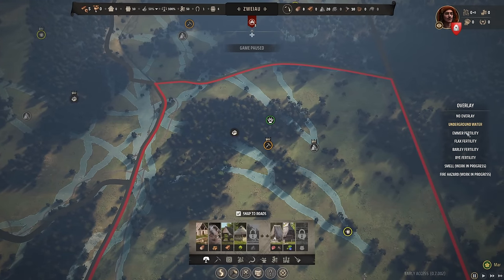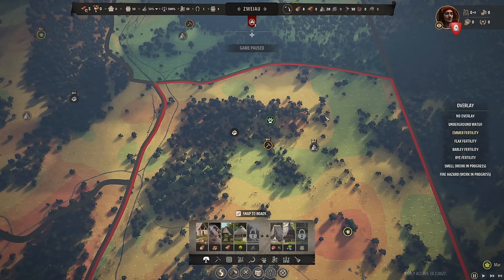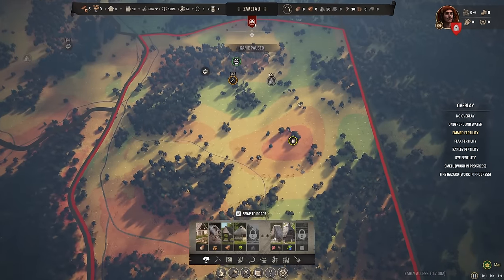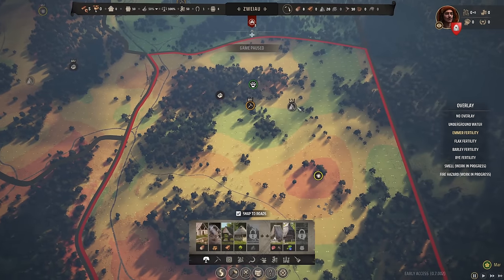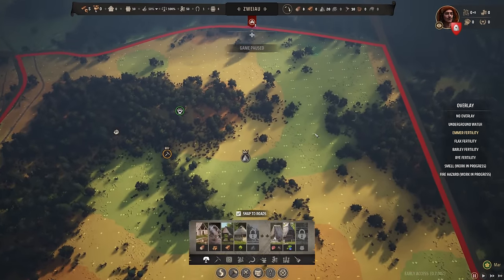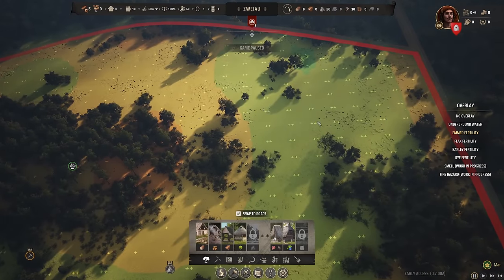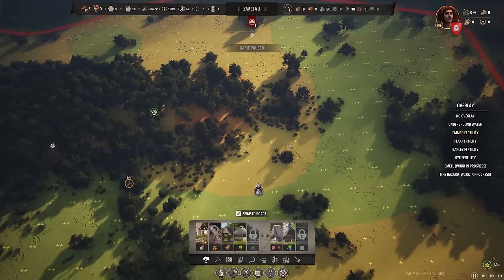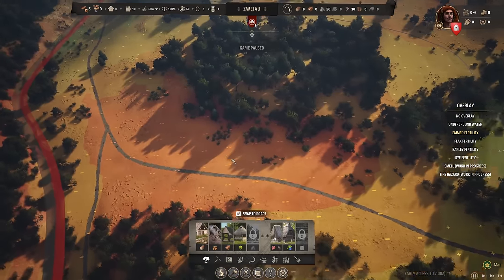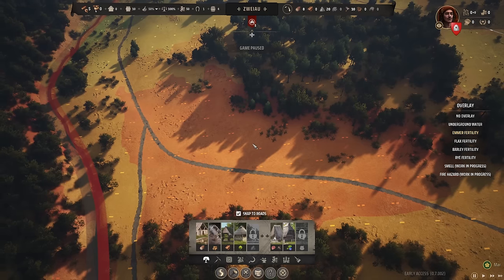Emmer is going to be a really important one. Emmer is wheat, which is used to make bread and is a major source of food. The fertilities are randomized every time you restart, just like the resources. Your starting region might have moderate fertility for emmer — the double plus symbol means it's moderate, okay but not the best. Yellow means average, orange means poor, and double negative means very, very poor — you basically won't grow anything there in terms of emmer.